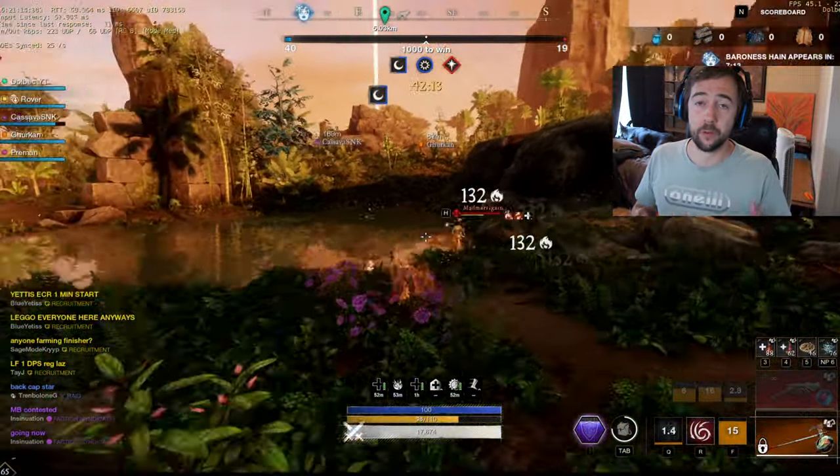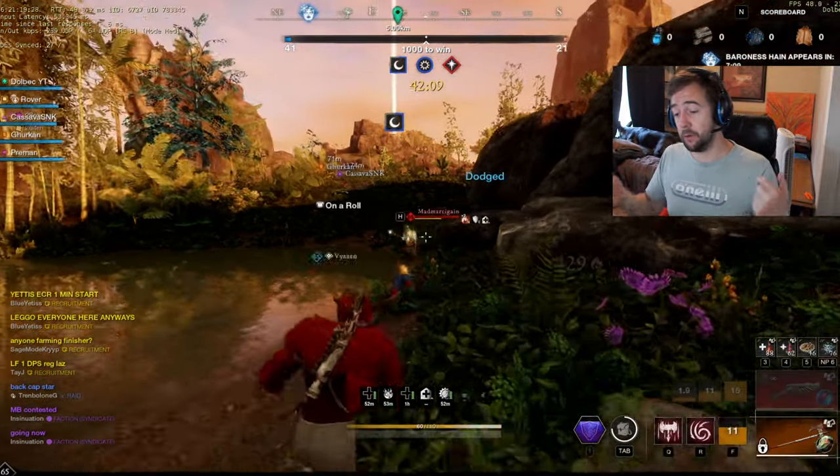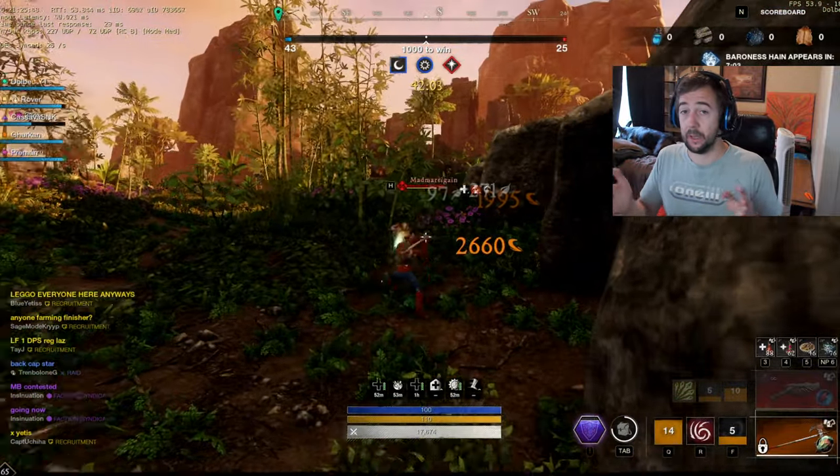If you combo with your friend, it's really important that you do this together — I stagger, you stun; you stun, I stagger. This is how you're going to land your combos because you're going to fail a lot if you don't coordinate.